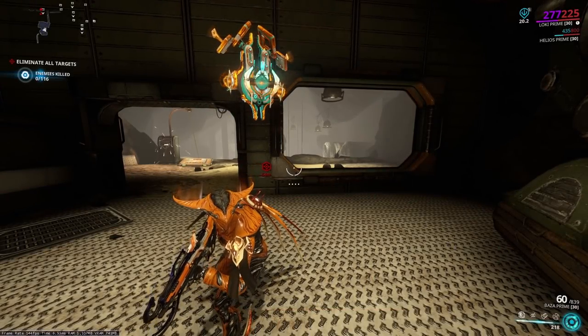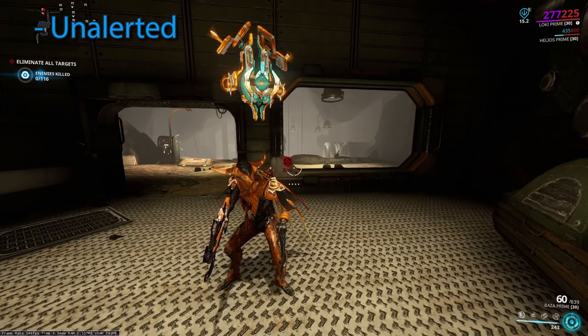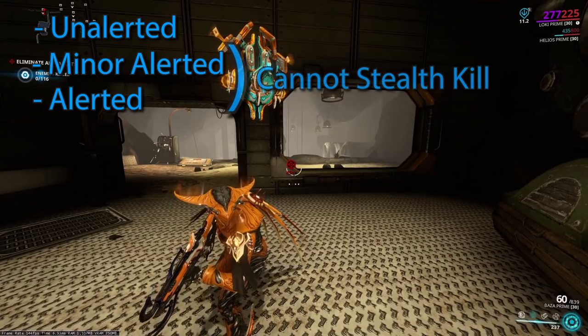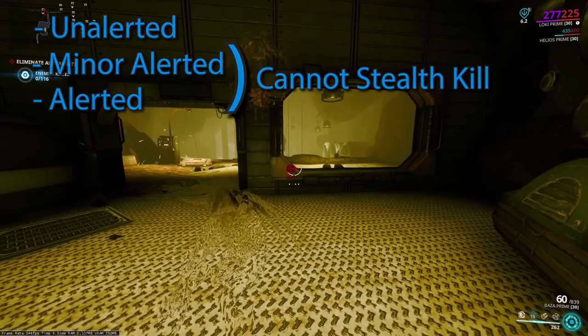Let's start with some mechanics of stealth. There are three main states you want to deal with: unalerted, minor alerted, and alerted. In either the alerted or minor alerted state, you cannot stealth attack — we don't want that.